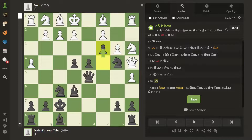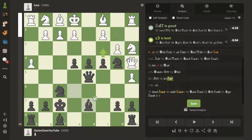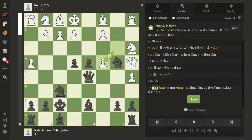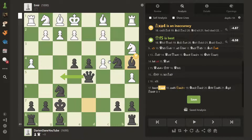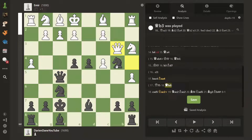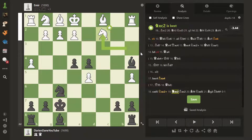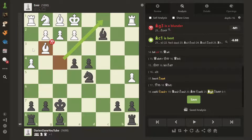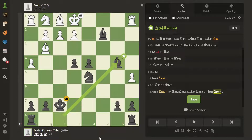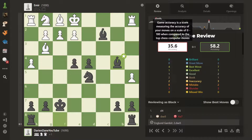The engine wants c4 here, and I see why: if we play c4 the queen is still trapped. Instead I went bishop d5 attacking the queen, and they played a very nice tactic saving their queen. I could move my queen, but I prefer to trade queens against these bots — trade everything. Here it was a blunder, but I'm happy that I saw mate in one. Not a very clean game, but we won in 21 moves and Emir played at 35.6% accuracy.